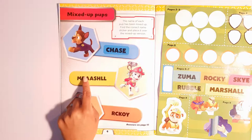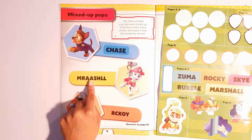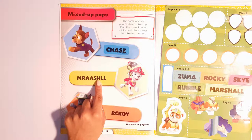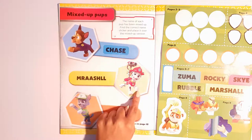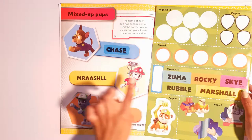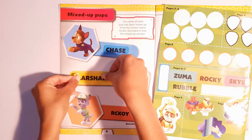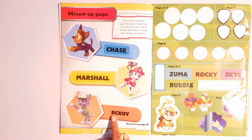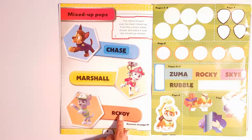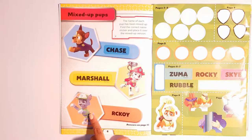Marshall — the next one: M, R, A, A, S, H, L, and another L. This name spells out this pup. What's the name of this pup? Marshall! Good. So let's add Marshall's name to this picture. Then we have the orange one: R, C, K, O, Y — this spells out Rocky. Good.